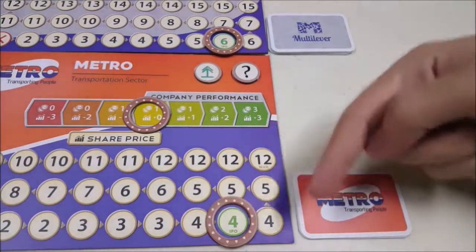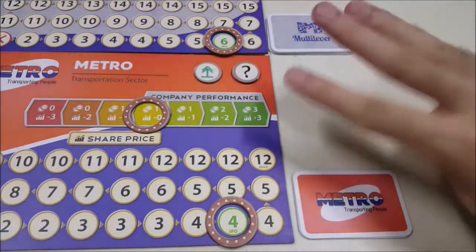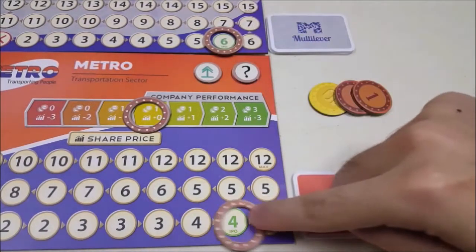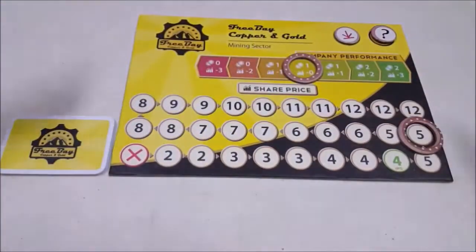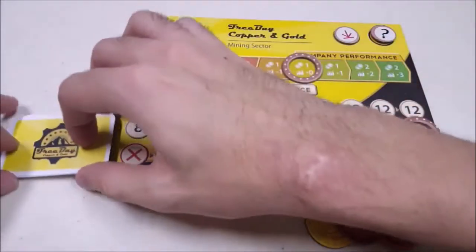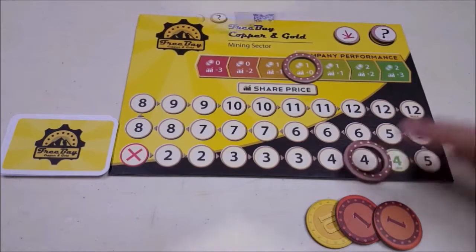Then increase the stock price of that company one space for each stock that you buy. So let's say I want to buy 3 stocks from Metro — I have to pay 3 times 4, which is 12 bucks back to the bank, and the price will be increased by 3 spaces. The second action is selling stocks to the market. It works almost the same as buying, but this time we'll return stocks from our hands back to the market to gain money from the bank. The selling price is equal to the indicated price minus 1, then decrease the price one space for each stock that we sell. For example, selling 3 freebase stocks gives 3 times (5 minus 1) which is 12 bucks, then the price will be decreased by 3 spaces.